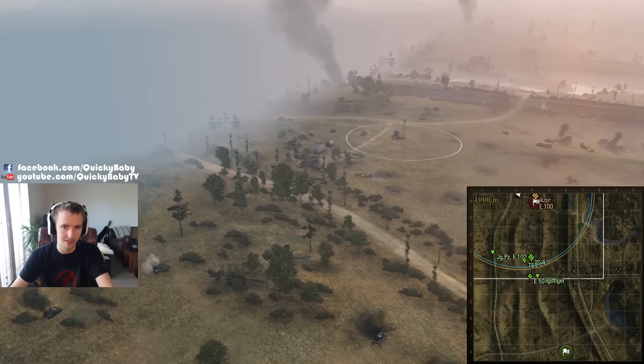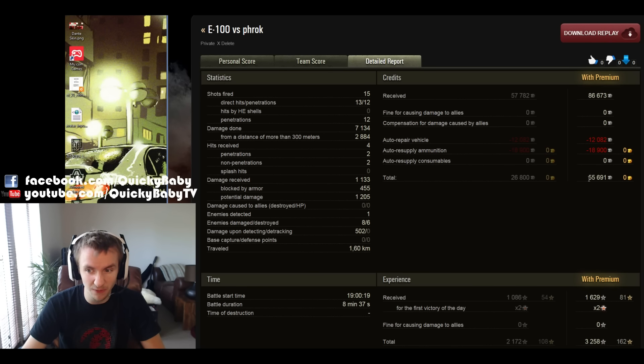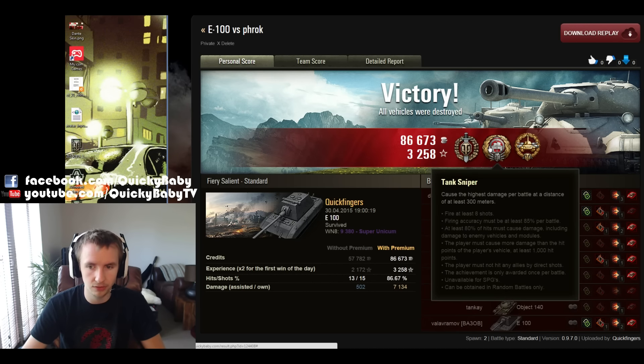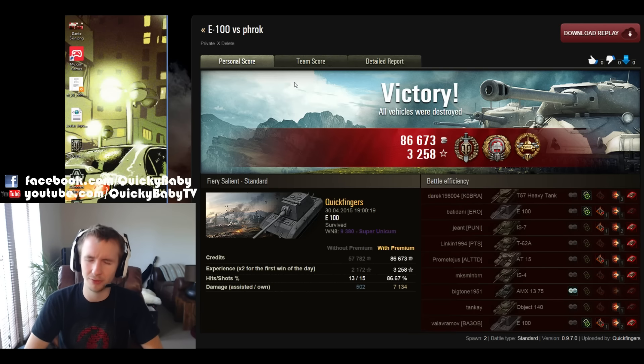Let's take a quick look at the post-game stats to see how we performed in our E-100. A solid round: we picked up 86,000 credits, and because we didn't fire a single HEAT round, this resulted in a 55,000 credit profit at Tier 10 — that's massive. We finished with a blind kill top gun, the Tank Sniper medal for doing a large amount of damage at long range, a High Caliber medal for over 7,000 damage. We got quite low experience of 1,080 base because many targets we were shooting we weren't spotting ourselves — remember, if you're not spotting your target you only get 50% of the experience for the damage done.